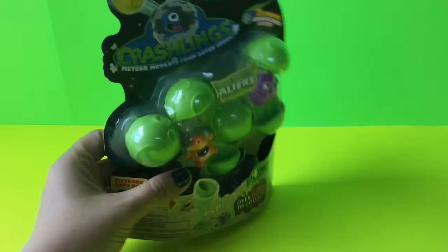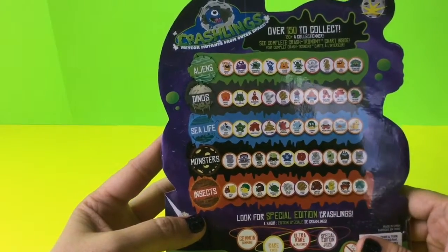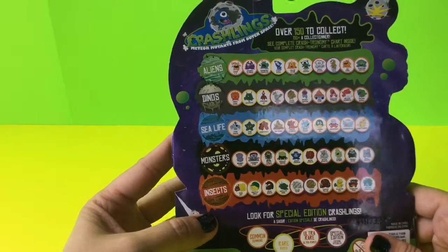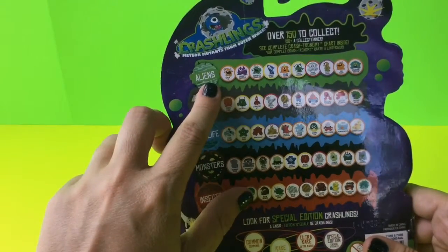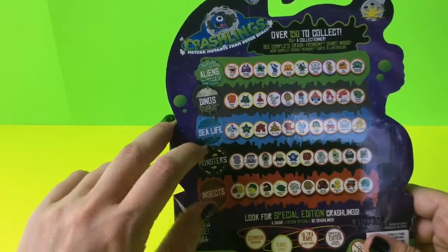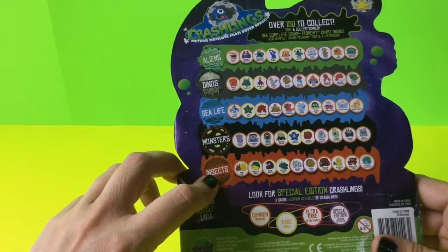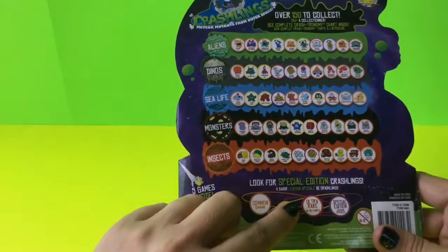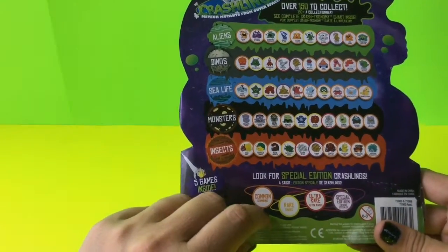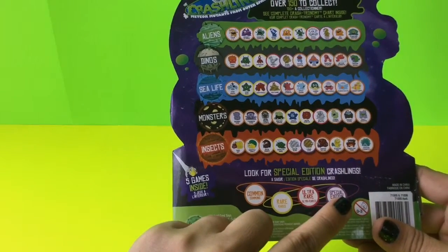The actual package shows you that you can collect over 150 of these and they come in different categories. We have the Aliens package which we're opening today, and there's also the dinos, sea life, monsters, and insects that you can get at your local store. There are also special edition Crashlings — some are common, some are rare, some are ultra rare, and some are special edition.